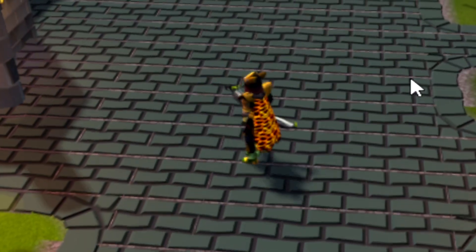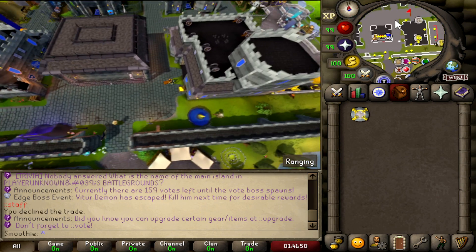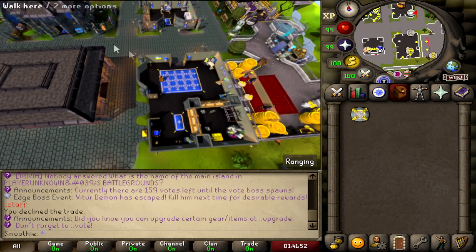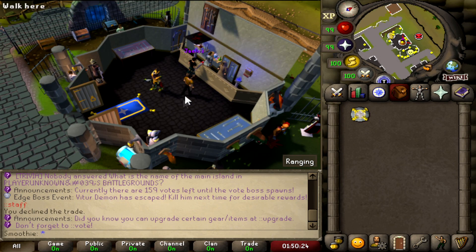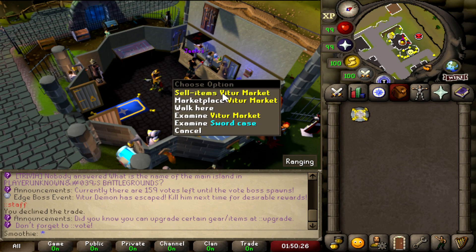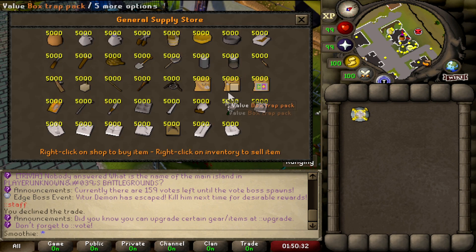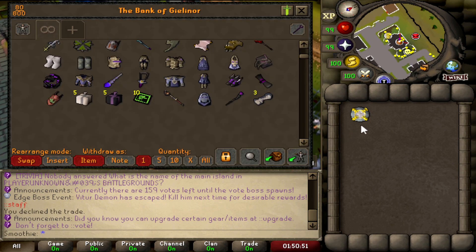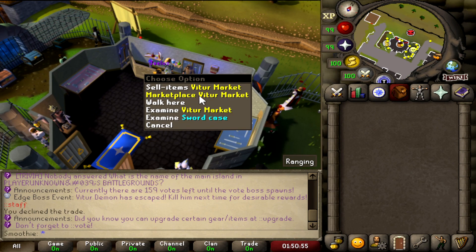First of all, this is the home area. As you can see it's fully customized and I love how open it is — it looks great. On this spot right here you can find the banker, the Victory Market, and also the general store. There are a lot of different skilling supplies available. I'm just gonna go and bank my $50 bond.